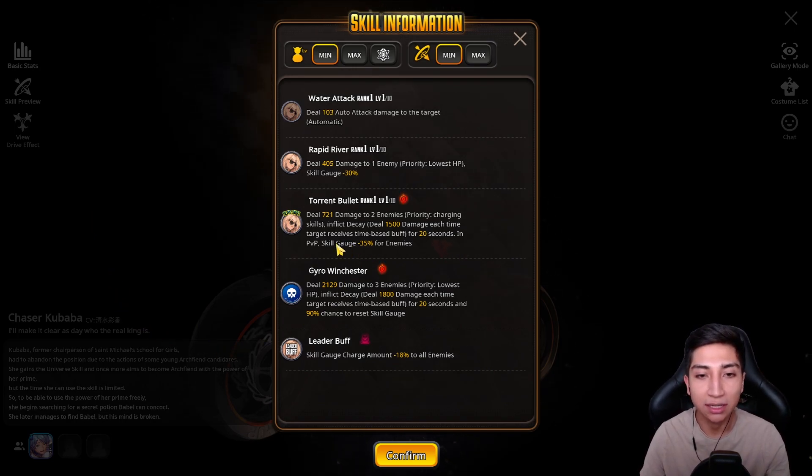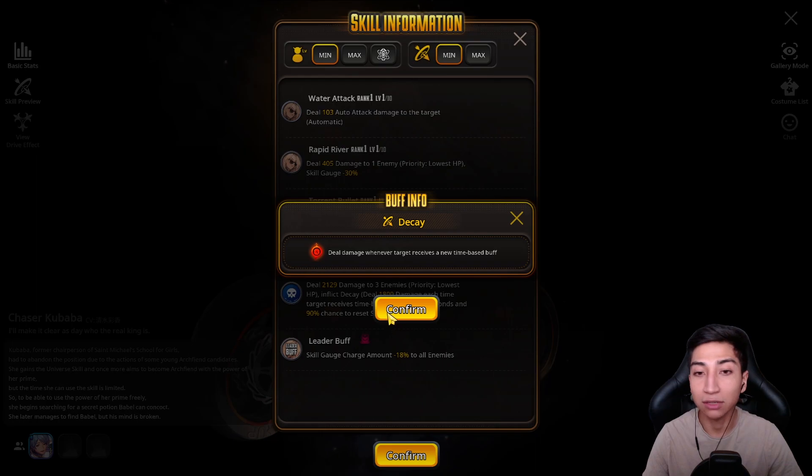Kubaba does seem to be pretty decent based on the slide alone. You will definitely need another debuffer by her side — someone like Nicole who has Snow Bomb freeze and damage-over-time increased. If you plan on using Kubaba, surround her with a debuffer that has slow effects in their kit, as Kubaba provides a more direct slow via skill gauge minus and punishes enemies for receiving time-based buffs.